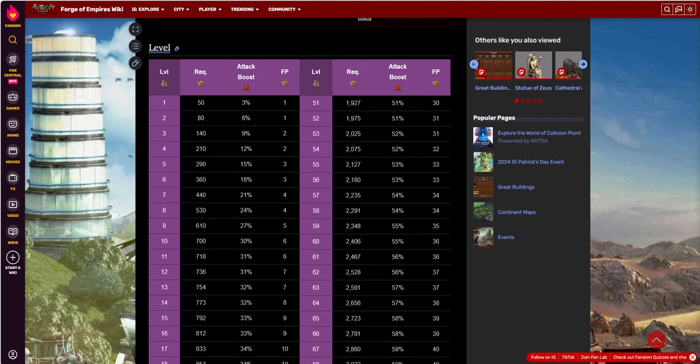At level 1, you get a 3% attack boost plus 1 FP every 24 hours. As you move up through the eras, the FPs don't increase every level oftentimes, with some exceptions. But when you get up to level 10 — kind of that base default without having to use blueprints again — you're talking about a 30% attack bonus, which is pretty substantial, plus 6 FPs.